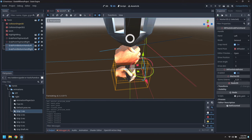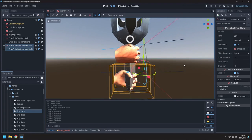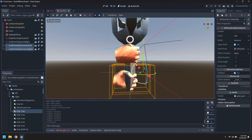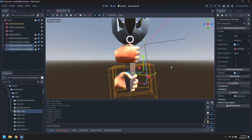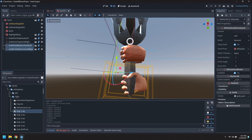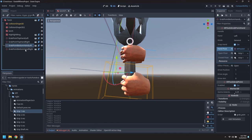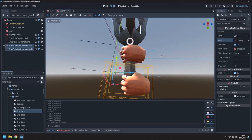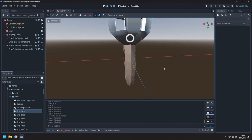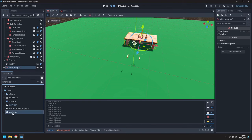With both of those visible, let's adjust that. Because we have moved both at the same time, they're aligned. We'll set these as secondary grab points - these will only be effective when it's held by its primary. So we'll turn off the hands, save that, and drag the torch onto the table.